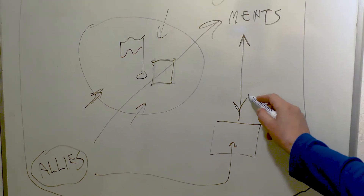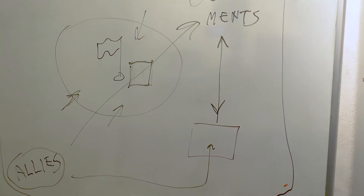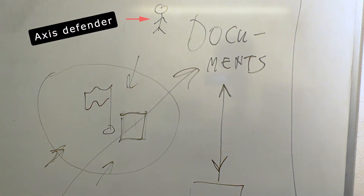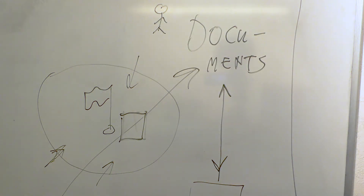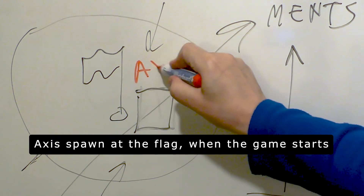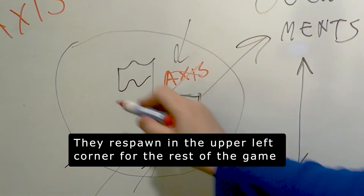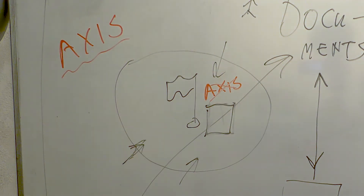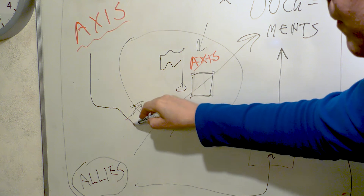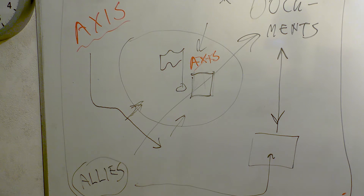My overall idea is that once the door and the wall are dynamited, the Axis forces must pull back and defend the document. Where should the Axis forces spawn? I made it so that they first spawn in the middle at the flag once the game starts. Then, for the rest of the match, they spawn up in the left corner. I also gave them a one-way sneaky route on the left side — this will enable them to get closer to the allied base, and perhaps retake the documents once they're stolen.